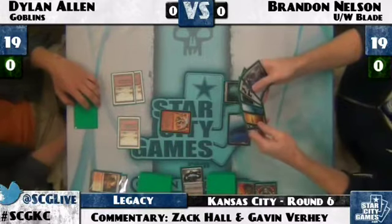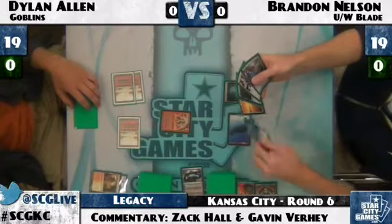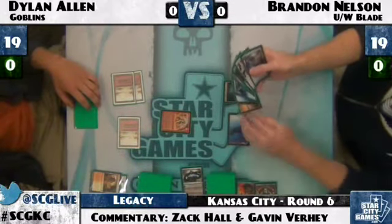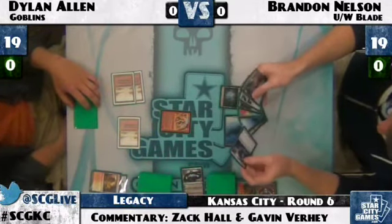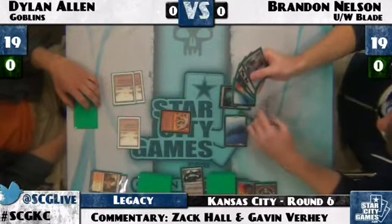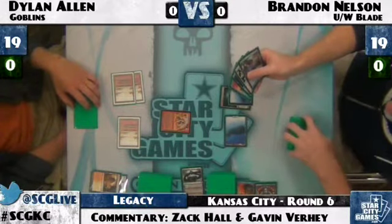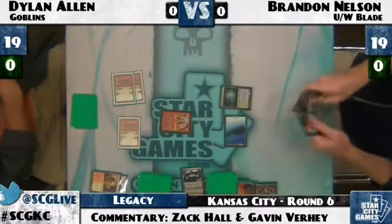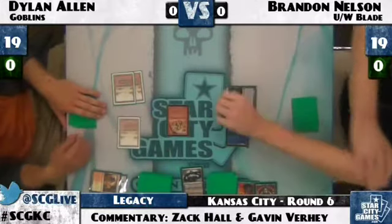Those Spell Snares are not very strong against Dylan Allen, so Brandon is shuffling one away. They deal with Warren Weirding, which is not too relevant, and Goblin Piledriver, which is reasonably relevant. Worth noting: Dylan Allen has three Warren Instigators, which isn't a card you always see in Goblin decks. Also three Warren Weirdings in the main deck, two of which he has in his hand — so not a great draw for Dylan in this matchup.